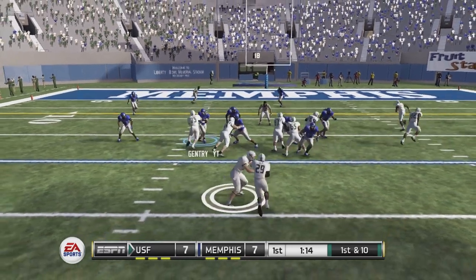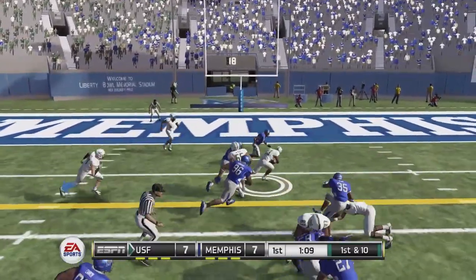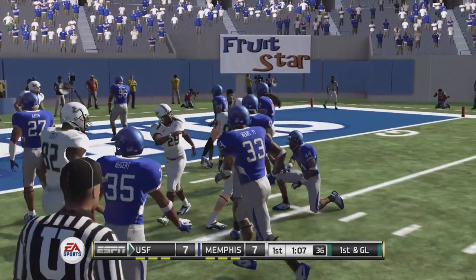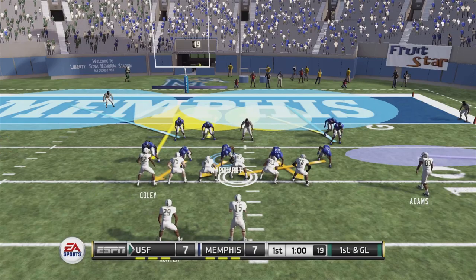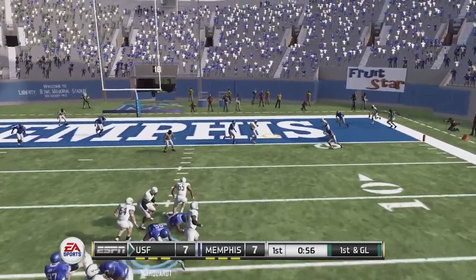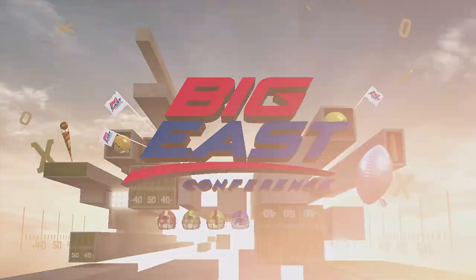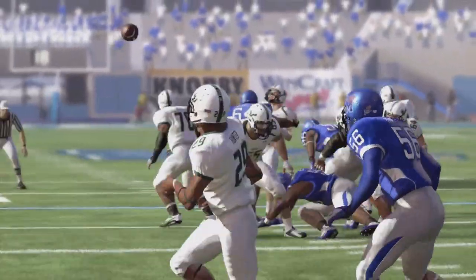Our defense holds but we go three and out again. On top of that, there's a great return for USF and they're starting their next drive in the red zone — broken tackles galore. Should have had them in the backfield but bad tackling is killing us. First and goal for USF — they choose to pass, we get a little pressure, but it doesn't matter. Another touchdown for USF gives them a 14 to 7 lead.